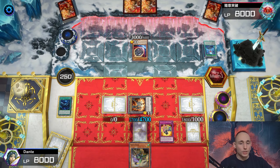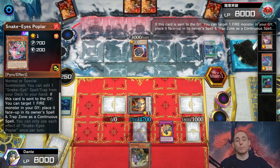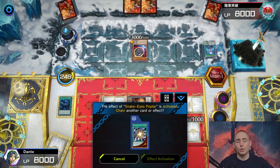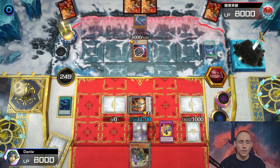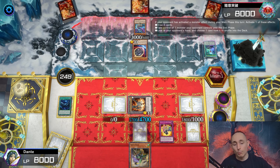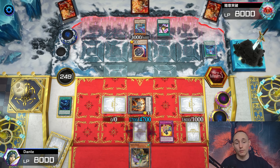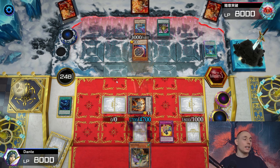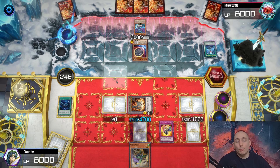Yaguramaru doesn't resolve. He uses Poplar's effect to set a monster - going for Poplar again actually, no Claim. But no matter what, he'll use Original Sinful Spoils to special summon Ash. I have Super Poly to dissect his board even more, which is nice. Drawing two cards off the Talon effect - it really depends on what he top decks.